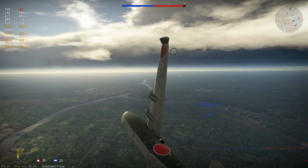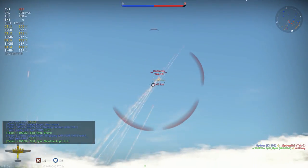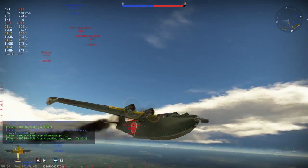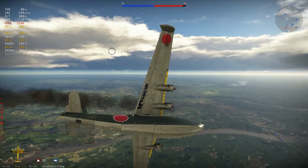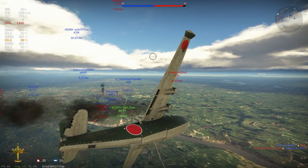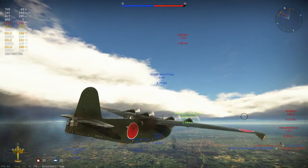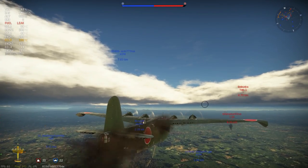Here they come — got a whole swarm of them coming in. A Yak-1 making his entry, he's opening up. He puts a pretty good hit into me, but I put a good hit into him and he immediately dives away. I'm surprised he didn't go for altitude in a boom and zoom — he gave up his altitude right away, which shows he's probably not an experienced pilot. You can see the right aileron and tail section are pretty badly damaged. But again, it all goes back to the damage model on this being actually quite good. I really have to hand it to Gaijin for working on the damage model, because it's actually making flying a bomber fun.